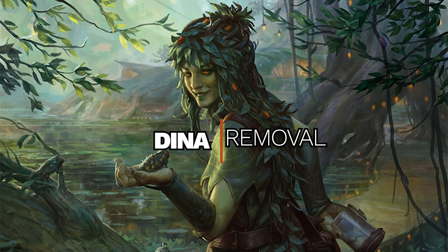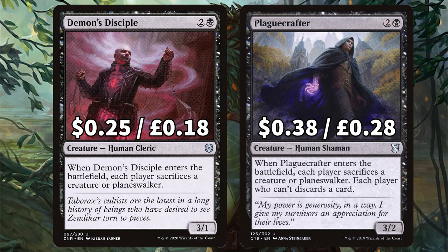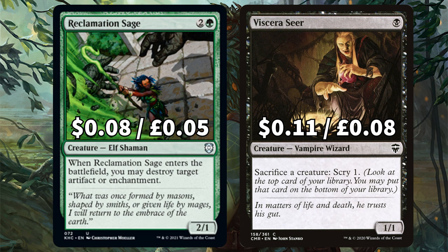Moving on to our removal, starting with Demon's Disciple and Plague Crafter — when they both ETB, your opponents have to sacrifice a creature. Next we have green artifact or enchantment removal in Reclamation Sage, and we have Viridian Corrupter to give you the option to sacrifice your creatures and scry one.